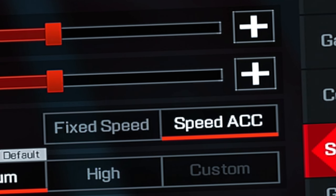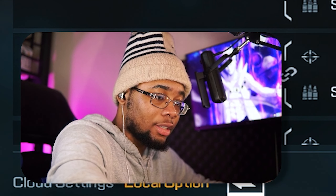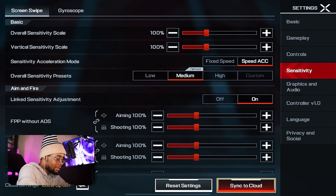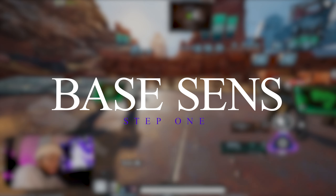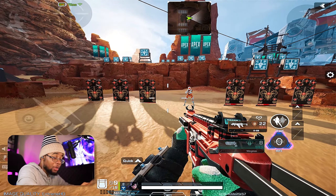Over the past few months, lots of people have been asking me how do I have such good aim, even in the beta and the soft launch. I'm gonna go ahead and explain some of the best ways you can find your own perfect sensitivity, because I can't just give you my sensitivity. It's not gonna work for you because my tablet is a different size, I play differently, and a whole bunch of other factors.